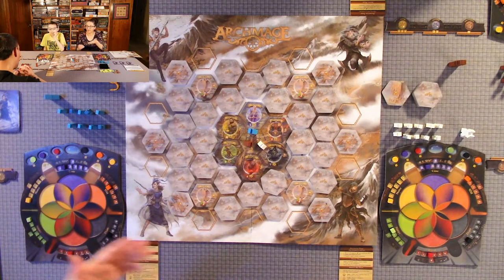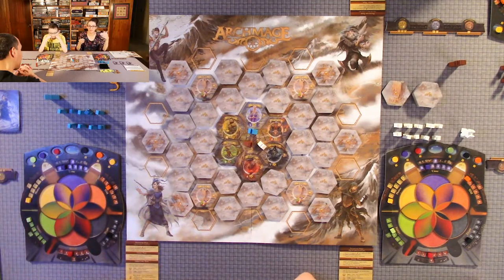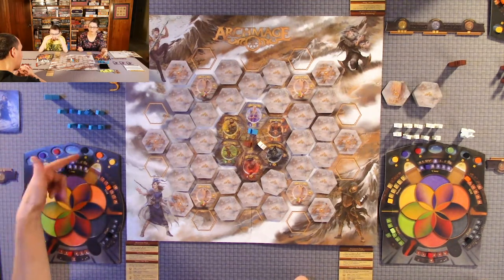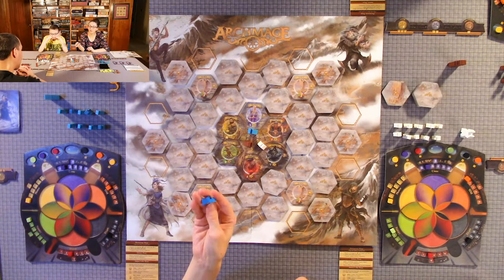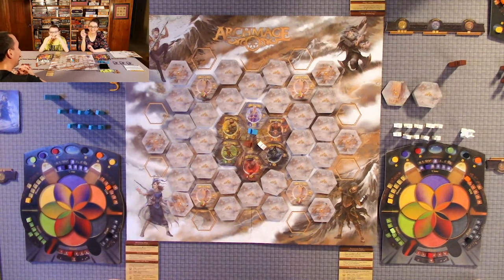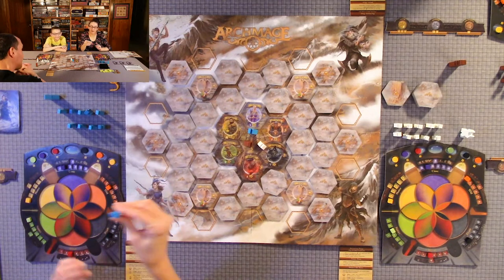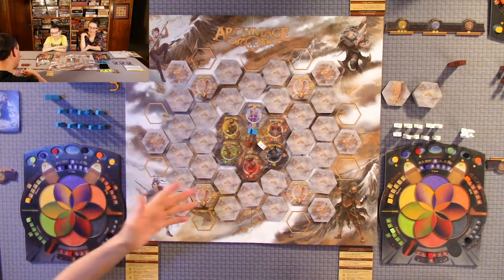Every player moves planets toward the center each round, so we should all have the same number of planets moved by the end of the game. You gain one relic each time you move a planet of that color. You have a total of 25 followers in your bag — 10 are already in your company to use, and the remaining are in your supply bag to pull out as you gain them.